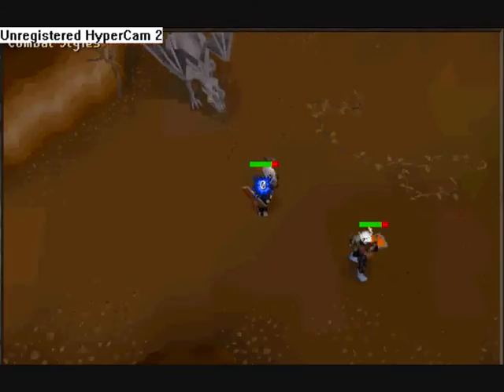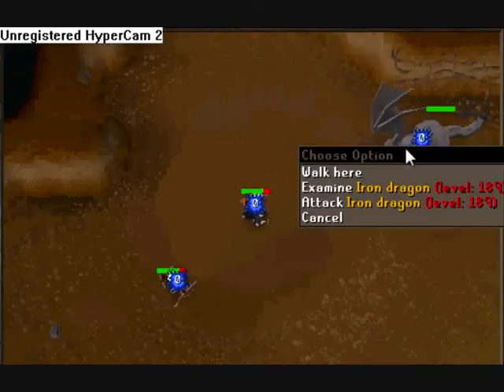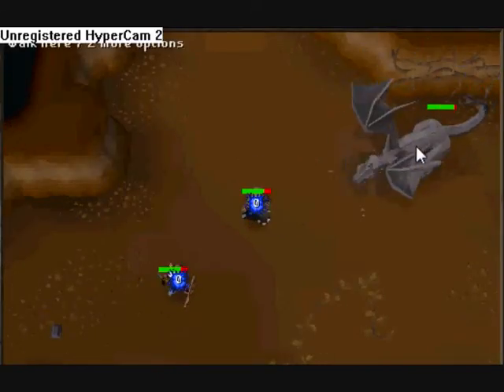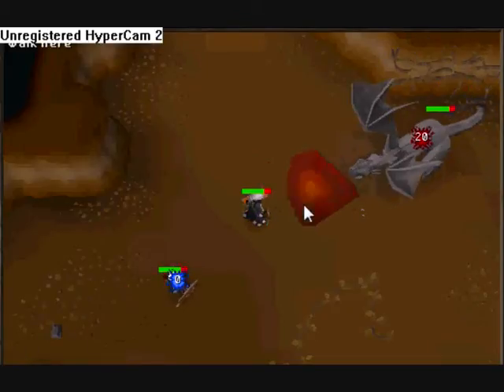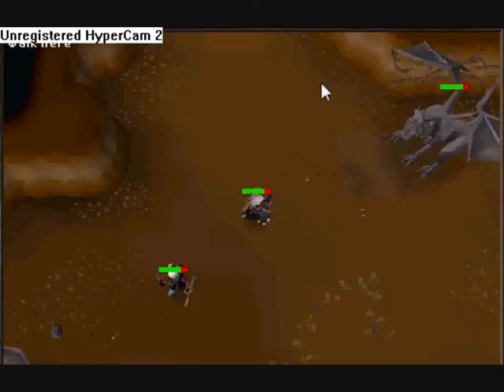And you just range him - pretty good, just constantly do this. They drop the Visage - Dragon Visage - which is about seventeen mil at the time of this video. I've got Dragon legs and Dragon skirt.